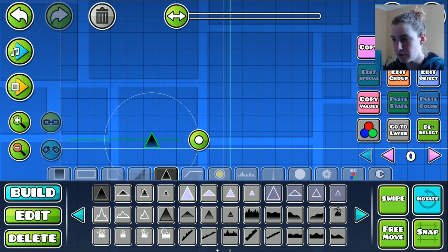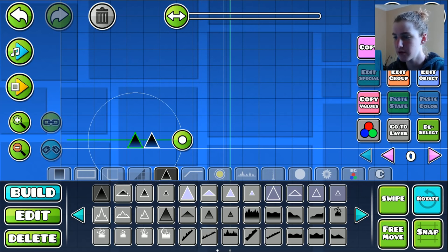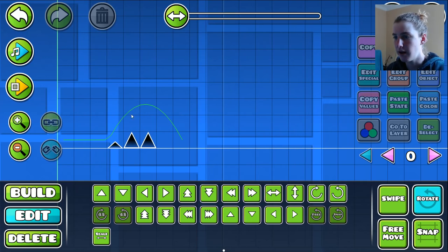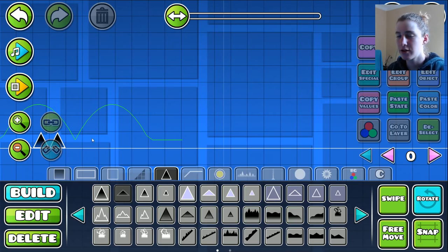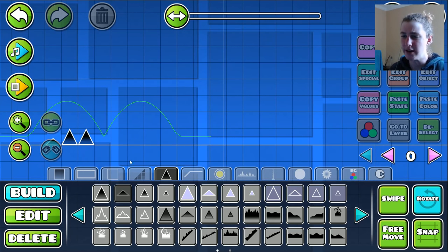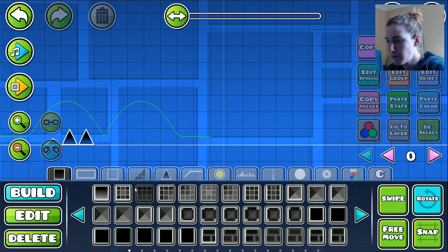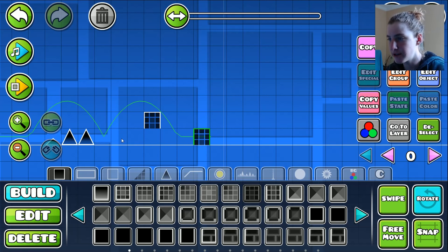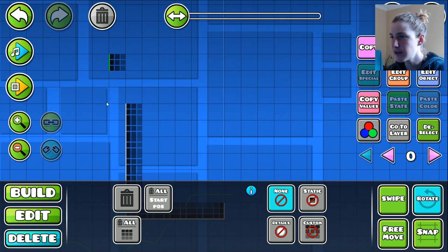Why don't we start out with some spikes? So we've got these blocks here — these are 1.0 blocks, we can only use 1.0 blocks. We may as well start with a spike, and we'll move that back a little bit. There we go, we've got our first jump. That is some progress right there. One jump feels good. So these blocks are quite nice, and we may as well use them because they are very tasty. So we're going to use them for our demon gameplay.